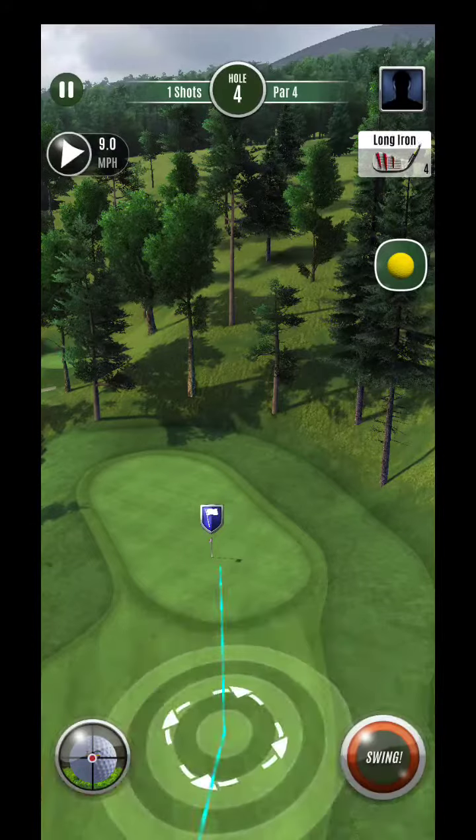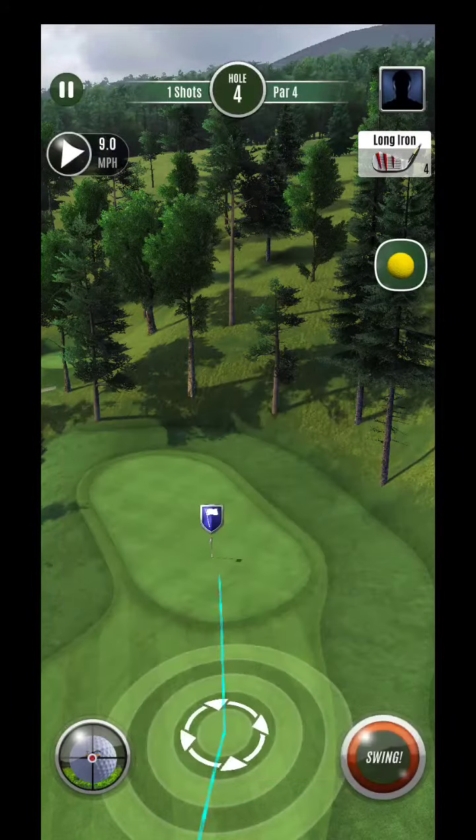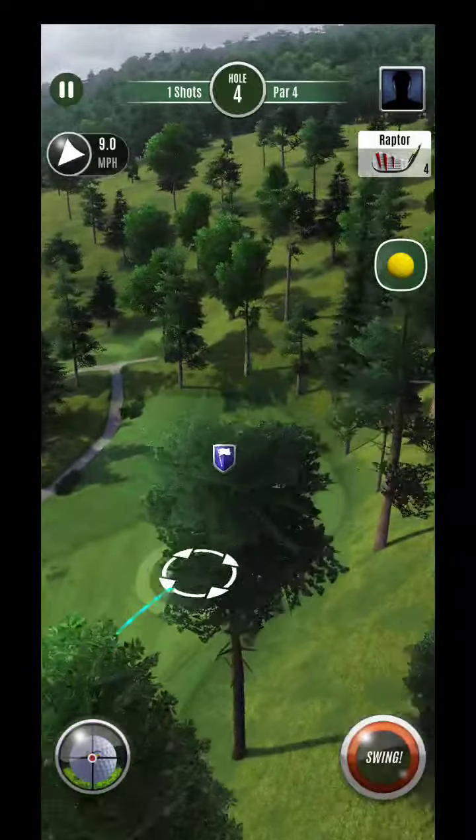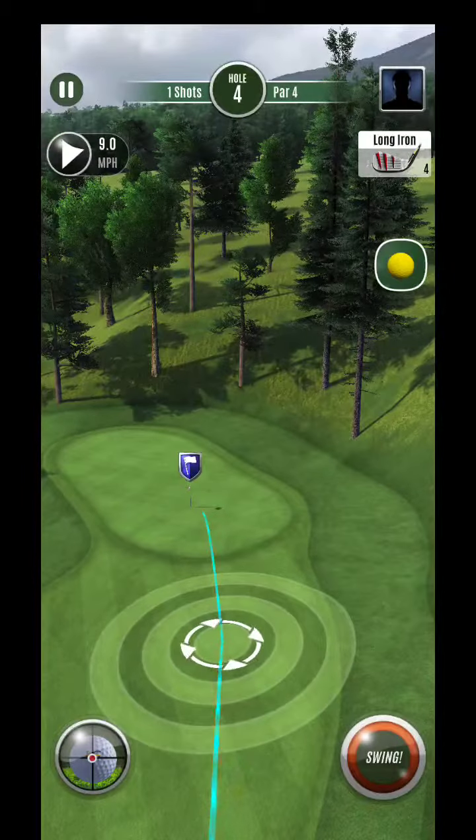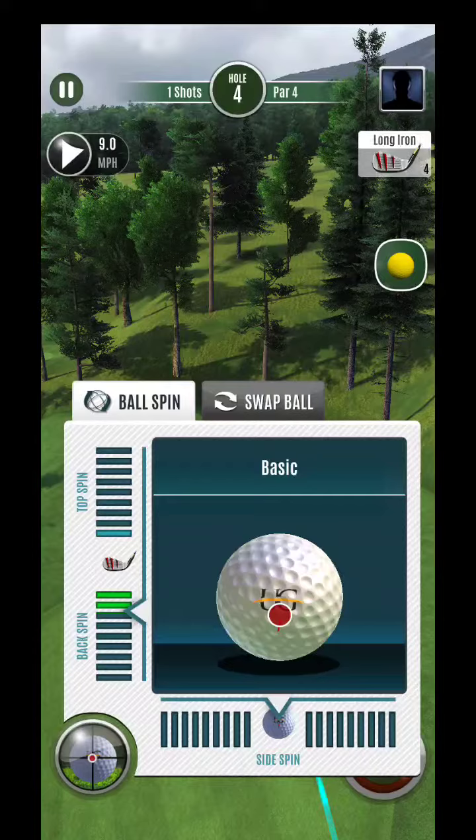Any time that you can avoid using balls, that's for the better. I can't believe it landed on this upslope and still rolls out the way that it does. But I know why — it's the uphill nature of this hole.